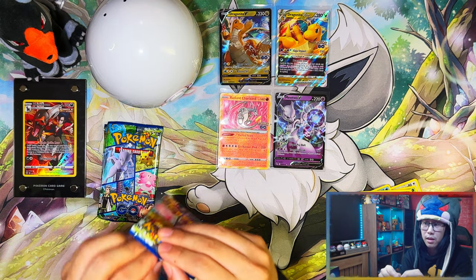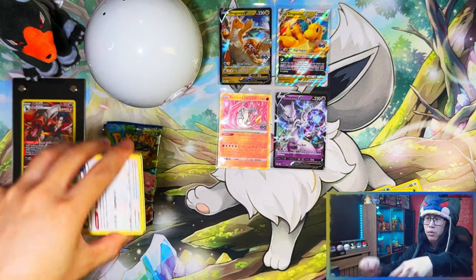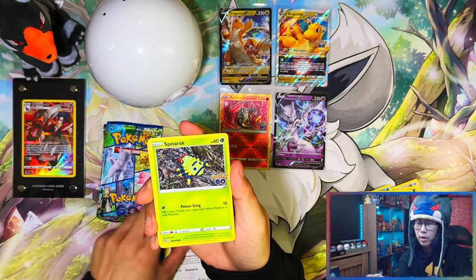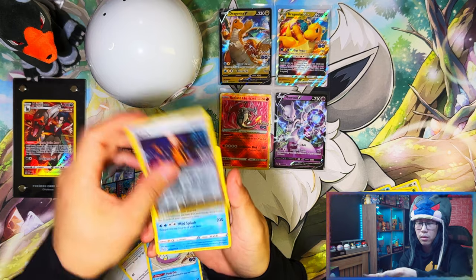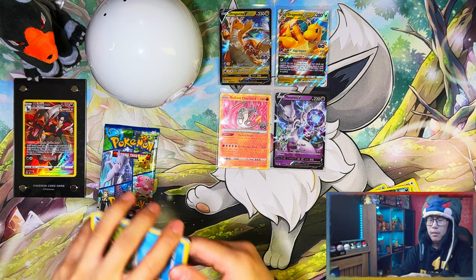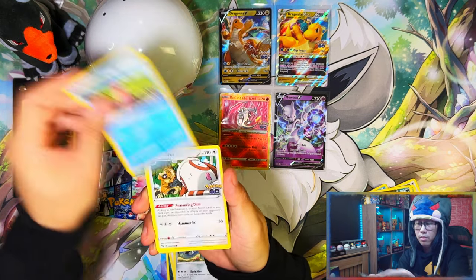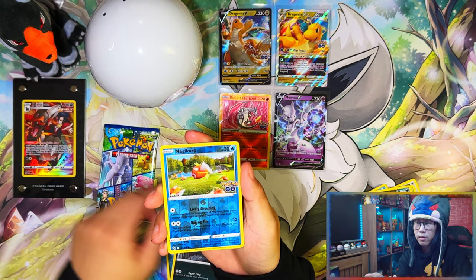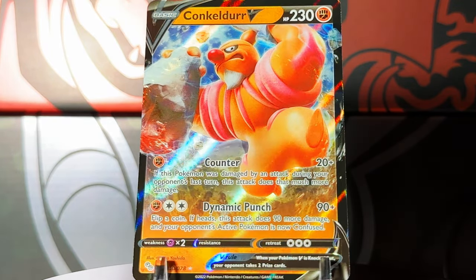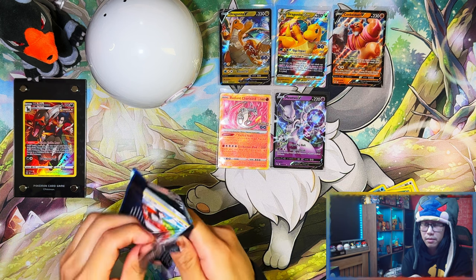As you can see with three packs left I've only pulled a radiant and a Mewtwo V. Pool ratio wise, unless you're lucky — and prices have probably dropped by now — that radiant Charizard will make up a good chunk of the price back. But if you're not pulling that radiant Charizard, or the alt art Mewtwo, the rainbow Mewtwo, the rainbow Dragonite, you're definitely not making money back or breaking even. For me this one was actually a very good box — that radiant Charizard plus the display piece with my premier ball.